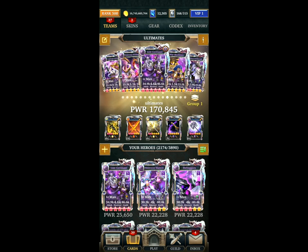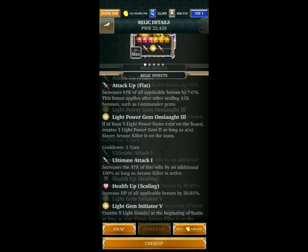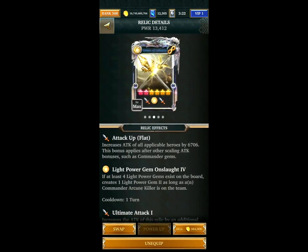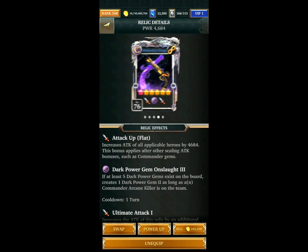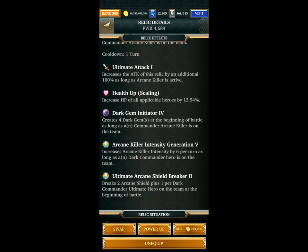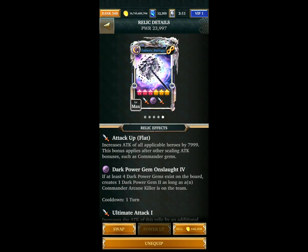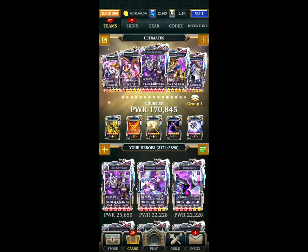Let's go across to the ultimates team. This is just about breaking the shields and will be used on the later level ultimates. This breaks four shields, then another four to eight, another three — that's eleven — then thirteen, eighteen, twenty-two, twenty-seven shields in total. More than enough to get to where I probably will be able to get to with the ultimates.